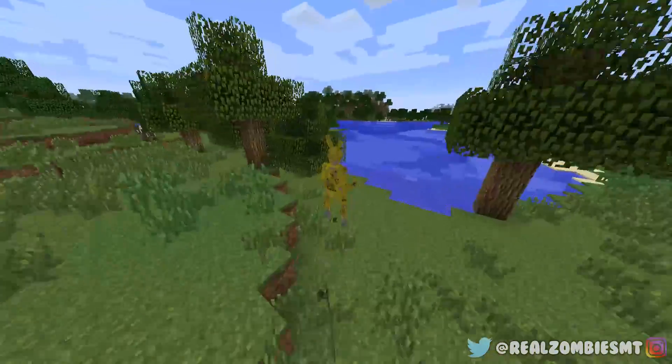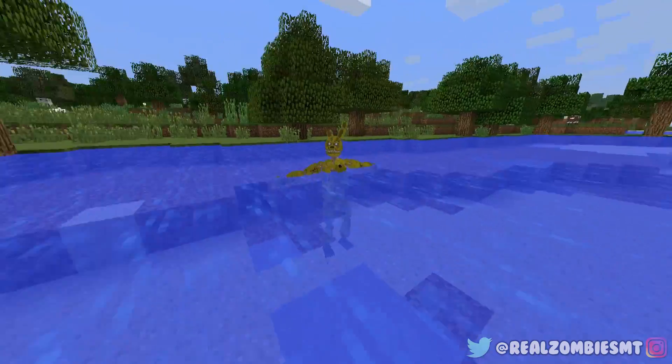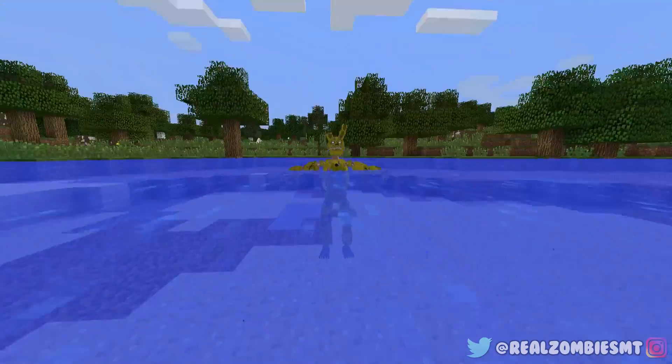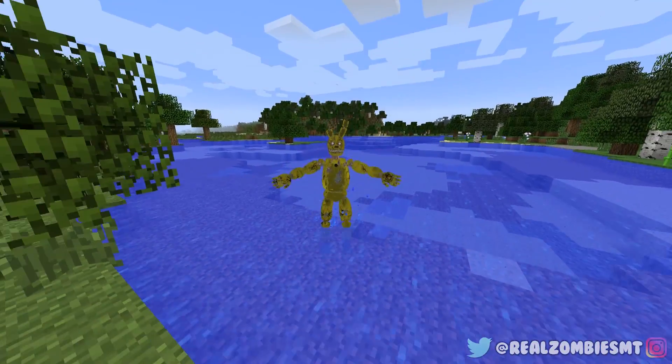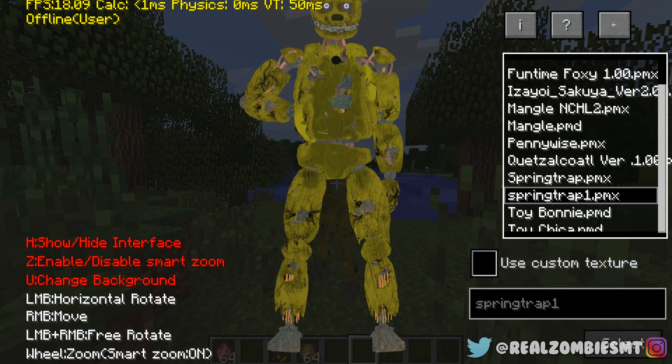What happens if Springtrap goes into the ocean? He's not really meant to go in it, but here we go. Oh my gosh, he's trying to swim — he can actually stand though. His head is still out of the water. Do I still drown? Yeah, I still drown even with his head out of the water!